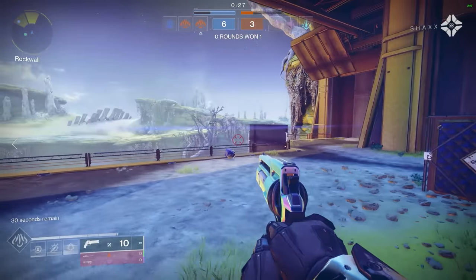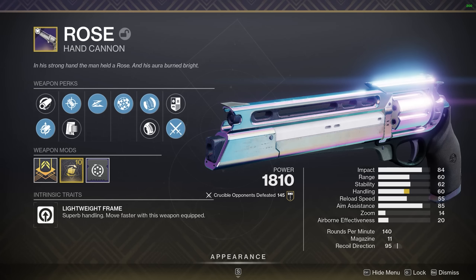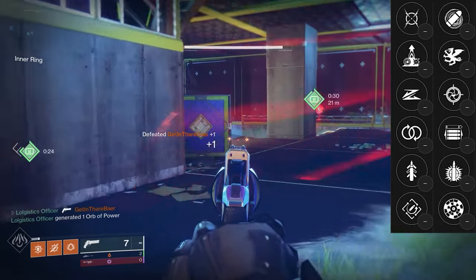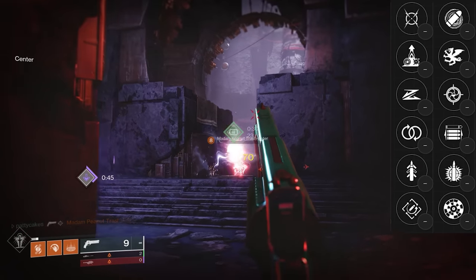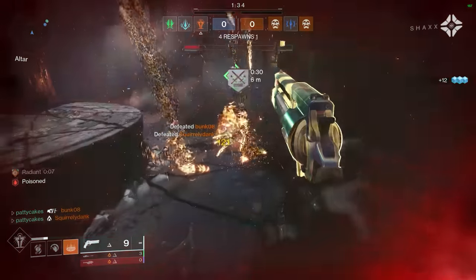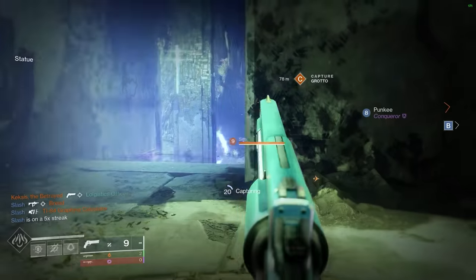There's only one legendary hand cannon left and you can't even get this one right now, which is a major bummer. Of course I'm talking about Rose, the only surviving lightweight hand cannon in the game. It's still a 140, but the lightweight movement buff is so good that it warrants a special place in the S tier. Luckily Rose doesn't disappoint in the perk department either, even after the Rangefinder nerf. Explosive Payload is right there begging you to equip it, and in the left column you have great perks including Slideshot, Moving Target, and Elemental Capacitor. Rose was clearly made for PvP and it's the most useful legendary 140 in the game right now — especially for hunters who can take advantage of that plus 20 mobility stat for being lightweight. I almost feel like we should put this one up in its own S-plus category, it's really that good.